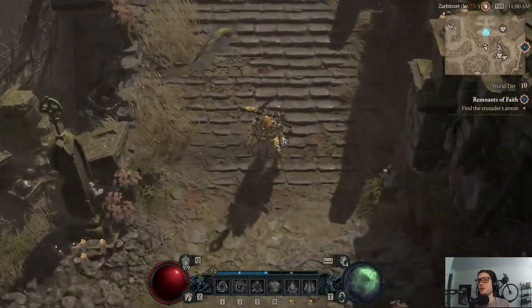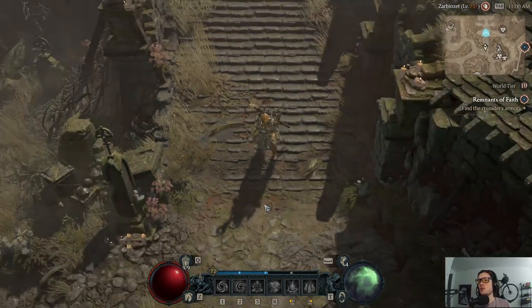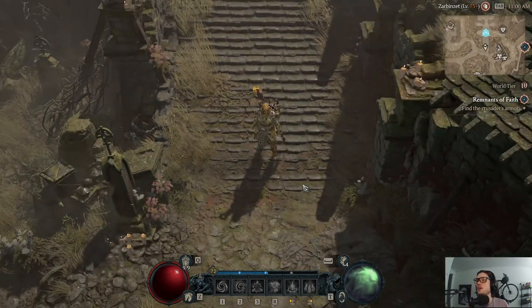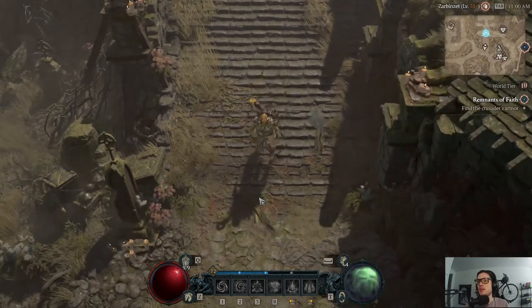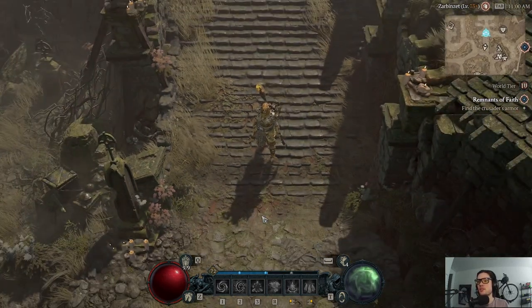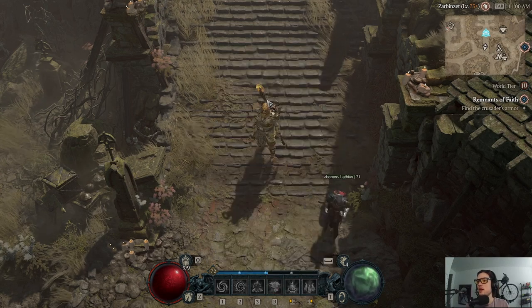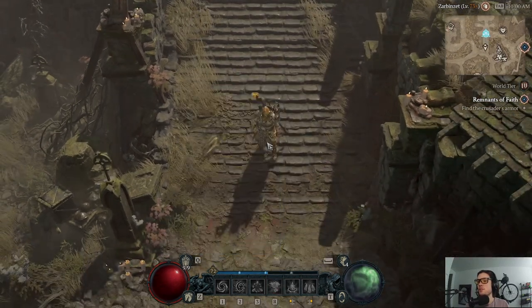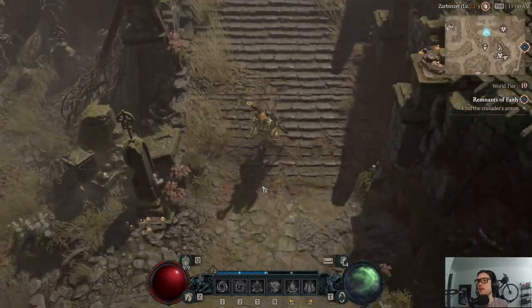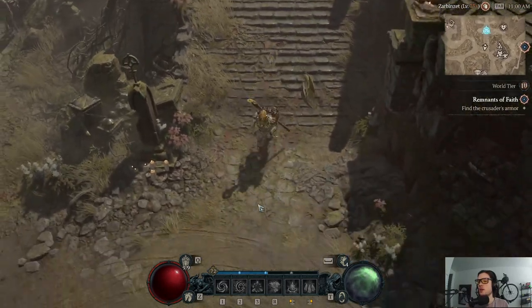Hello YouTube and welcome to another video. This one is a build overview for a Landslide Druid in Diablo 4. The idea here is that you're basically like an earthbender — you get to use earth skills to demolish your enemies. We have a couple bear skills as well and we get to be bear pretty much all the time while we're in combat, which I'll get into later.